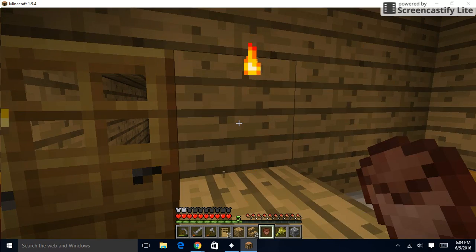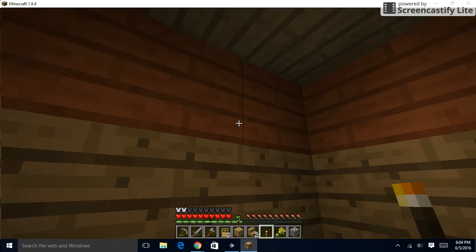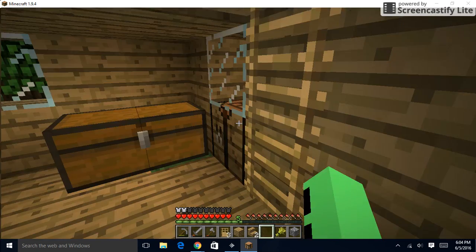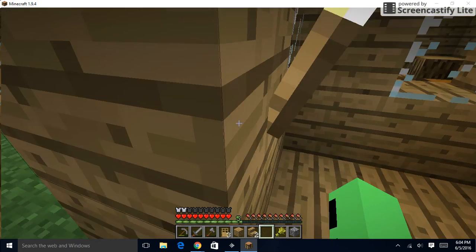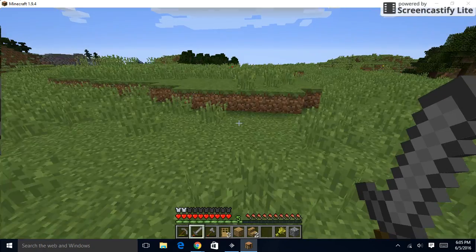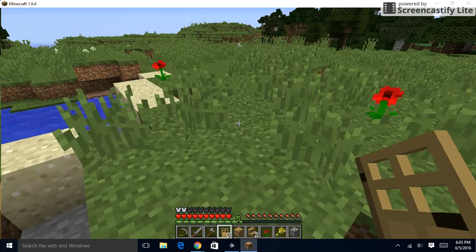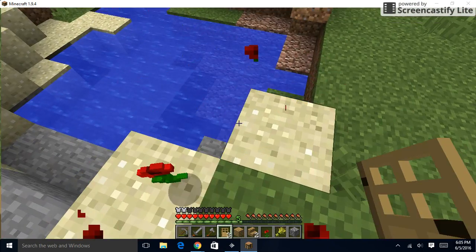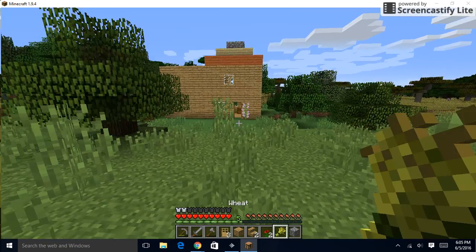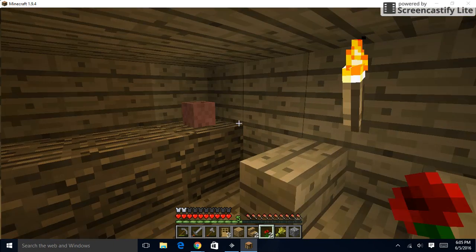Oh yeah, the torch is in the way. I'm like, why isn't that placing? Okay, we can just put that here. So do we have any flowers to put in there? No, we don't. So I can go out and get some over there. But I want one of these.